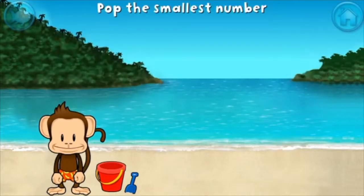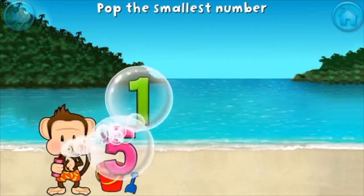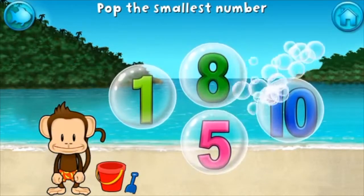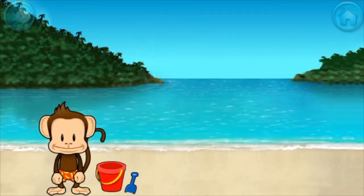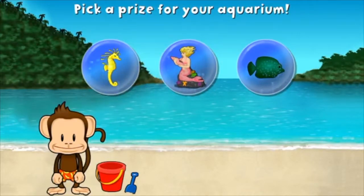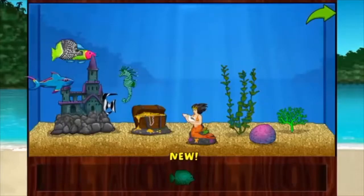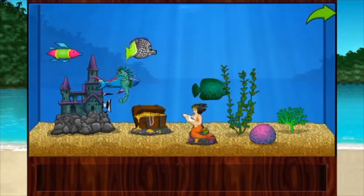Pop the bubble with the smallest number. Yeah! Excellent! You won a prize! Add things to your aquarium by dragging them from the tray. Touch the arrow to get back to the beach.